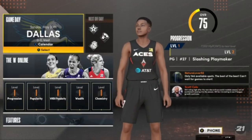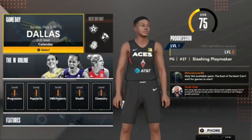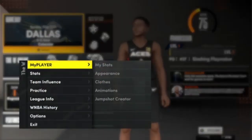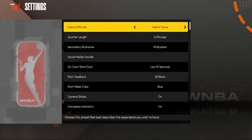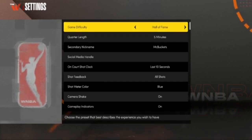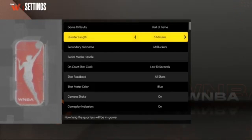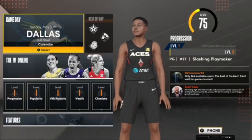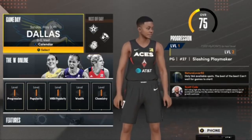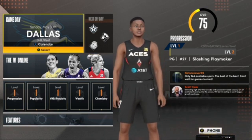Once this is complete, you'll see you can hit X to see all the games you have available. But before you play your first game, hit B and go down to options. Go to settings and make sure you put the game difficulty on Hall of Fame — this will allow you to get the most VC possible, giving you that Hall of Fame multiplier. Keep the quarter length on five minutes. Once you've done that, go ahead and load up the game you have available.